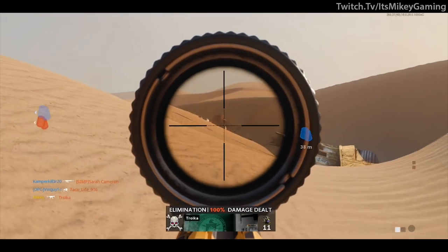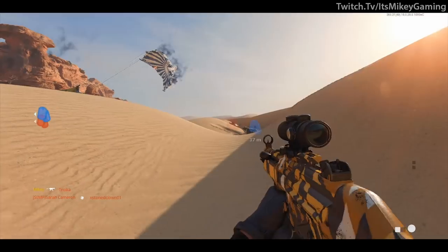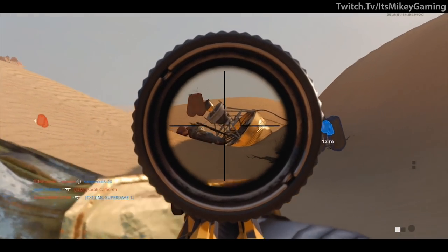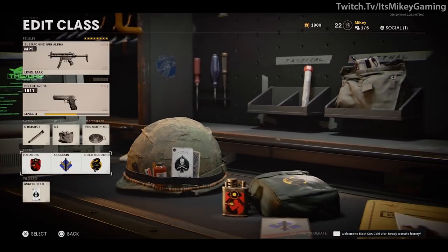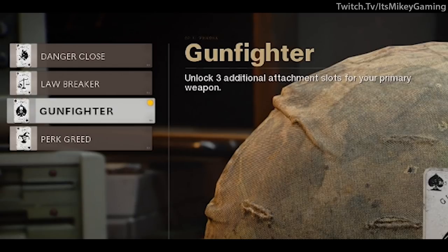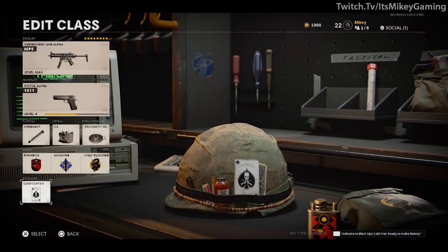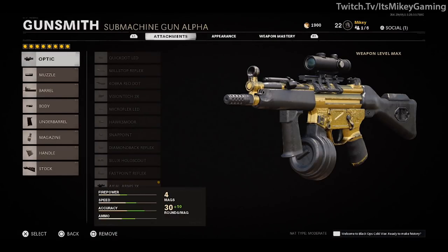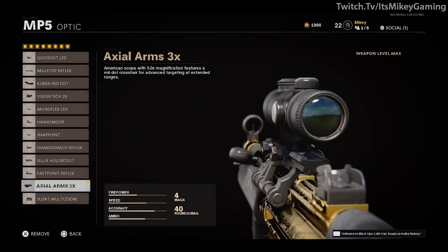Even though every SMG has different attachments and a slightly different playstyle, you can still make a similar build and overall mindset. We're going to use Gunfighter, which unlocks three additional attachment slots for your primary weapon. Normally I don't like Gunfighter because I like to run a lot of perks, but since we're going to be stationary for the most part, we want every single bit of attachments. First, the Axial Arms 3X scope on an SMG works so well — 3X makes it much easier to find people. It's like a little miniature sniper.